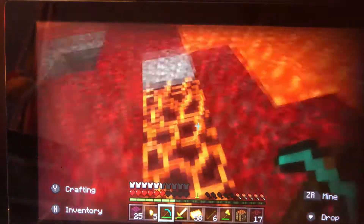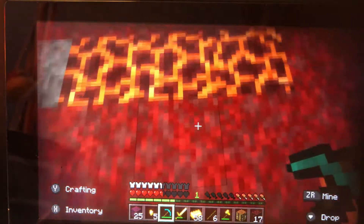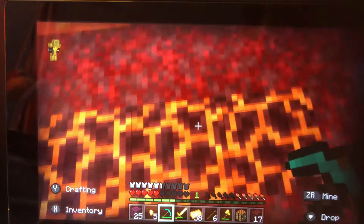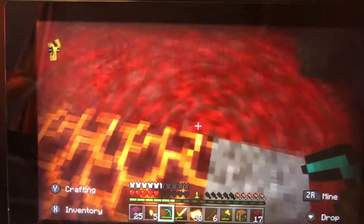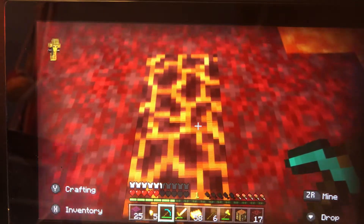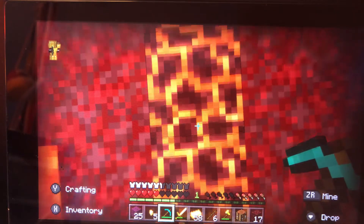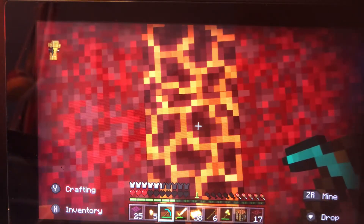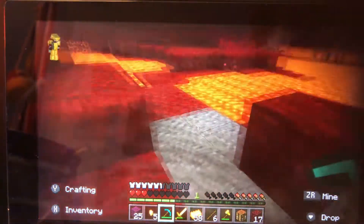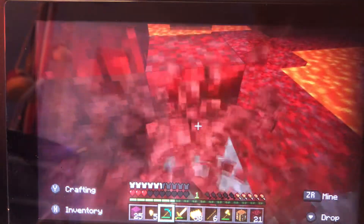Fun fact: if you don't know, you take damage on magma blocks, but if you hold shift while walking on magma it actually does not affect you. If you hold shift and walk on magma at the same time, you don't take damage. If you don't shift, you take damage. Weird, right? It's a fun fact you might never have known.